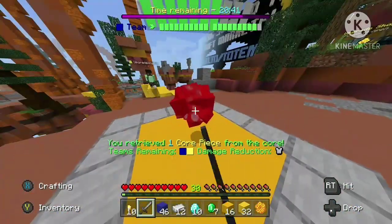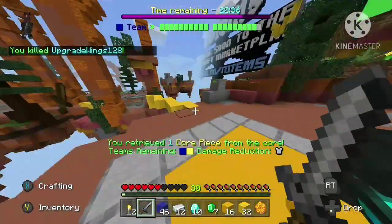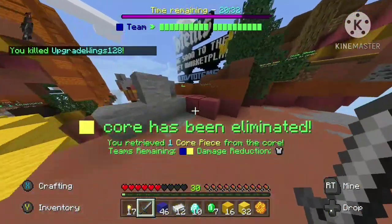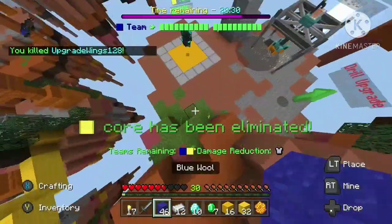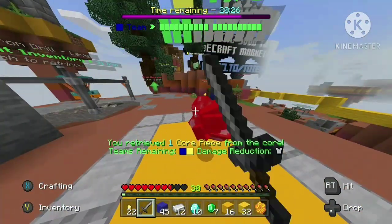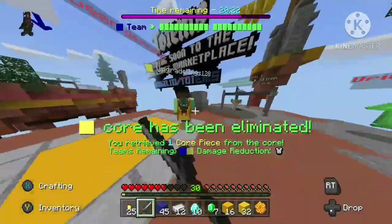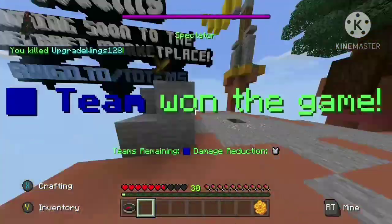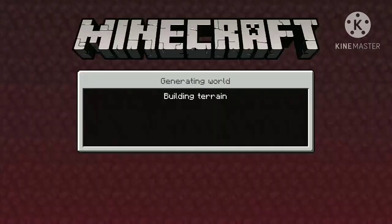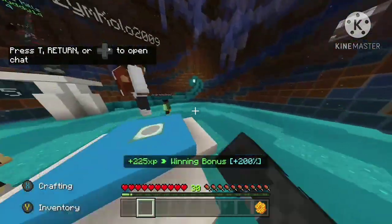The last thing I'm going to talk about regarding what might be in Season 2 is different items. The first thing is obviously the pixel art contest — up to three winners — they're probably going to come out in Season 2. So there are going to be new pixel arts for filled gaps from the winners of this contest, and they'll be coming out.